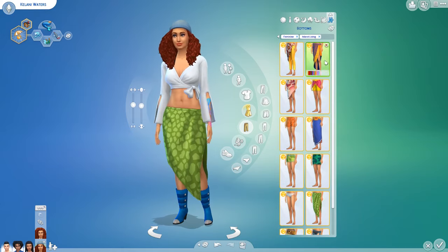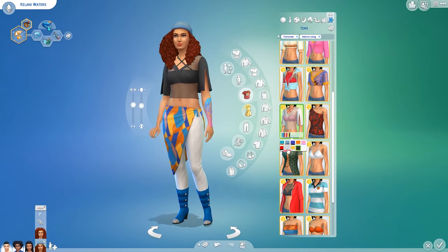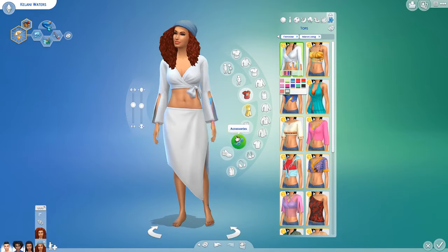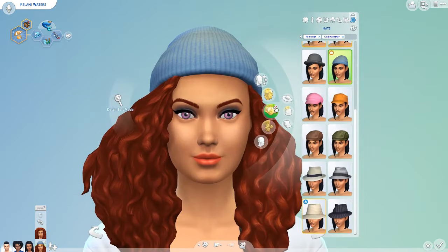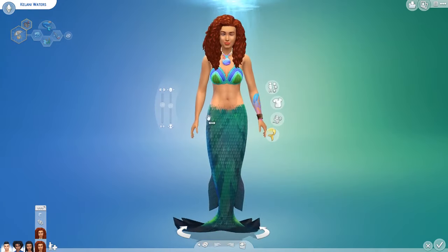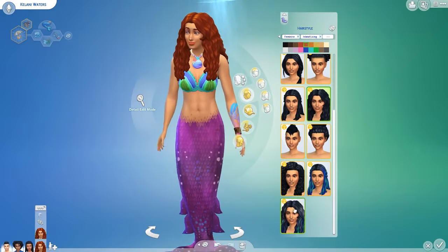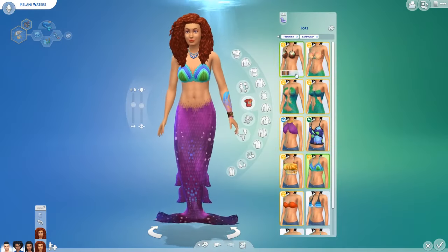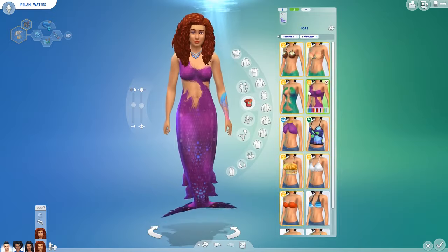I wanted her to be a mermaid from the get-go, and you can't make a sim into a mermaid in Create-A-Sim in The Sims 4. Just like with a lot of other occults, you have to find another way — you have to eat mermaid kelp to become a mermaid. I wanted her to be a mermaid from the start without any cheats, so I waited until the day of release.